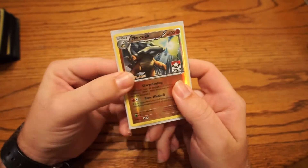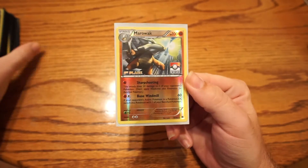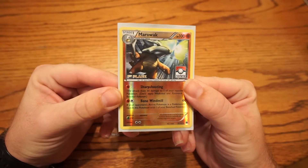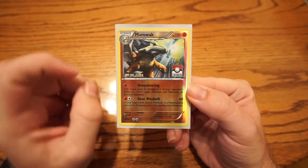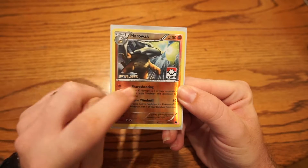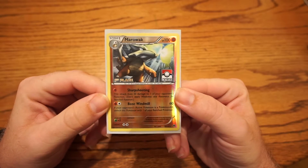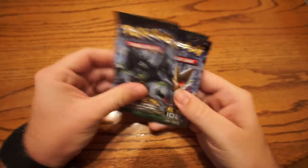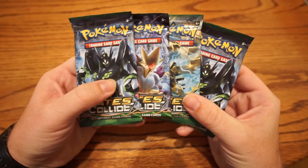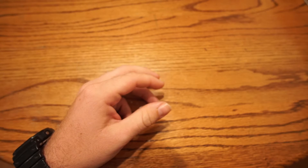First place got a pretty cool Marowak promo. This is the Marowak from Fates Collide, and first, second, third, and fourth place finishers got their little place right here. I also got four packs — there's only eight people in the tournament, so that's not too bad. At the end of the video, I'll actually open them up and we'll see what I got.